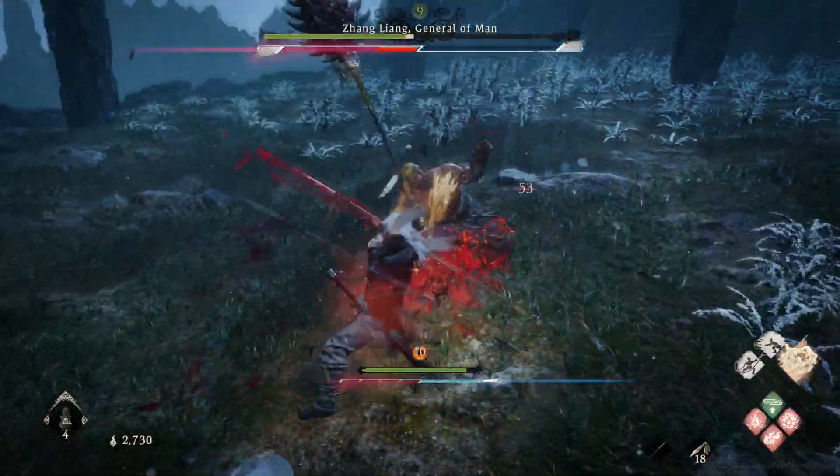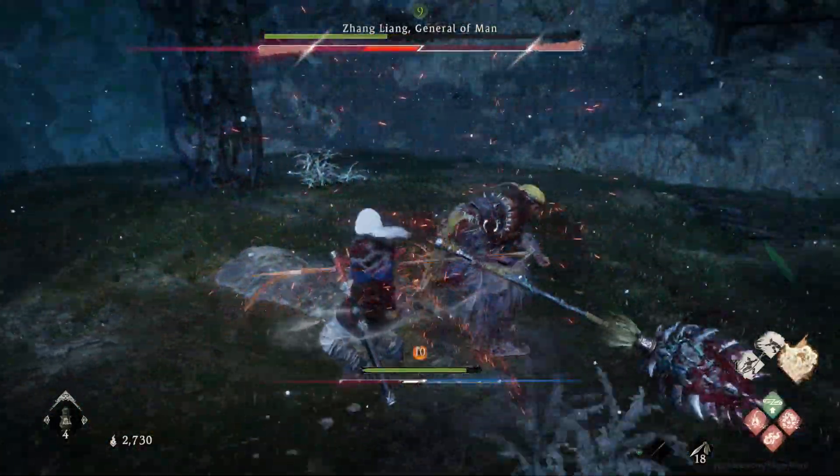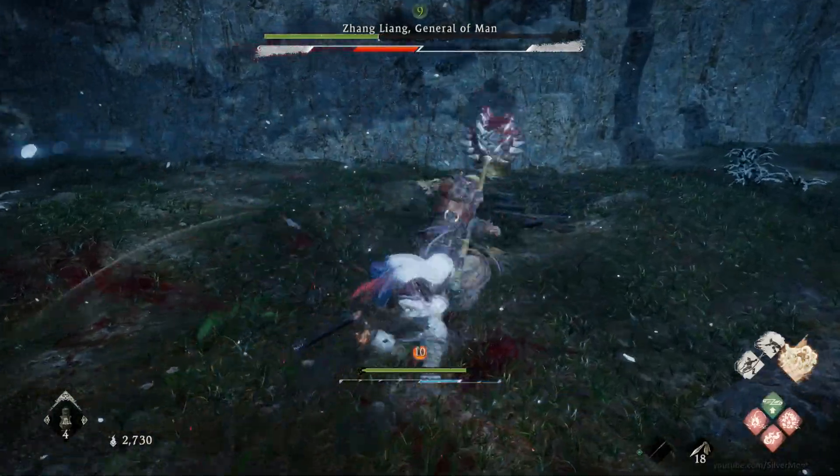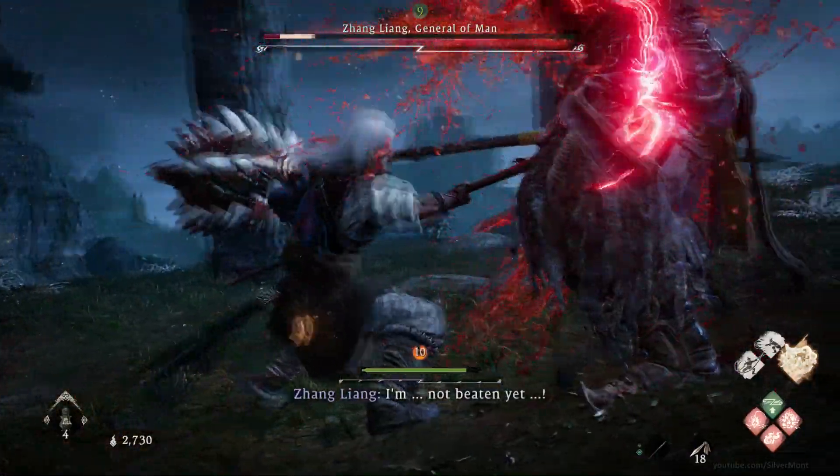Using magic will send you into the orange meter, building it up. As will weapon skills and blocking attacks, as well as being hit. If your orange meter maxes out, the next attack will break your guard and leave you staggered and vulnerable.